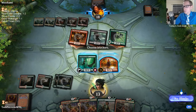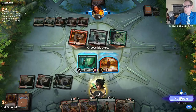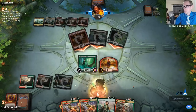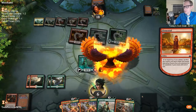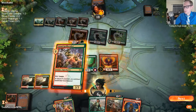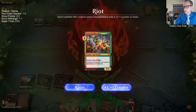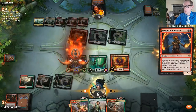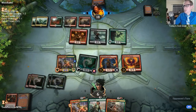That's seven damage which will put me down to six. I can either go to six or block with Druid and stay at nine. I'm just going to six. Immolation Shaman is pretty good here — it's good at blocking Gutterbones and Rix Maadi Reveler. Especially Gutterbones.